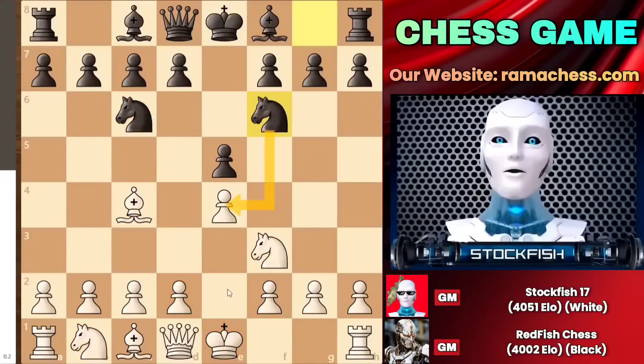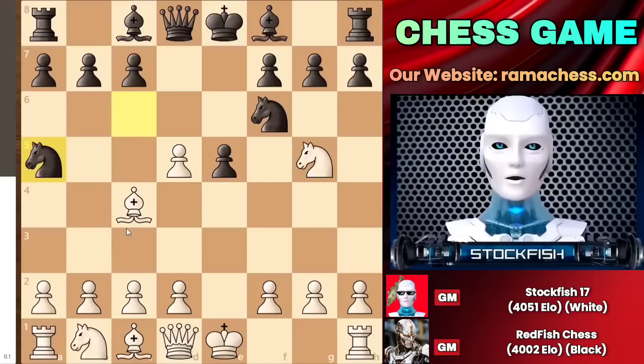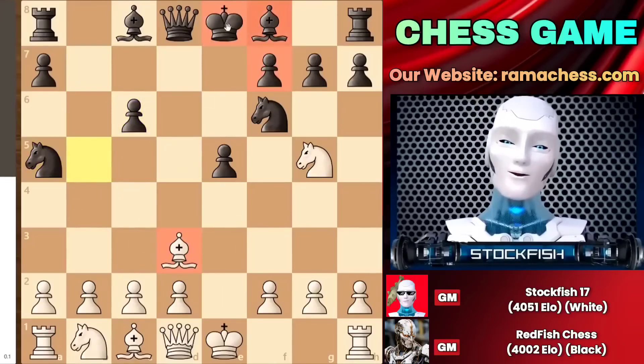After knight f6, attacking the pawn, instead of playing castle d3 or knight c3, I played a very romantic move: knight g5, putting pressure on the f7 pawn. Playing d5 would have been a good move for black because it is the main line. After the capture, the knight comes here, bishop check, and after the exchanges, bishop to d3 will arrive, and this position is almost 0.1, which means that the game would be a draw with no advantage for either side.